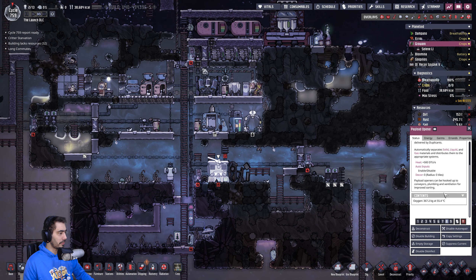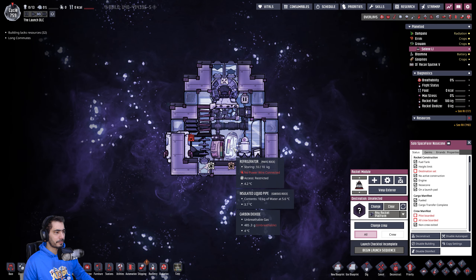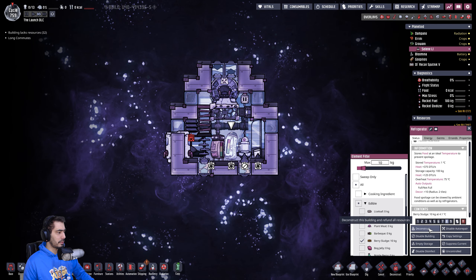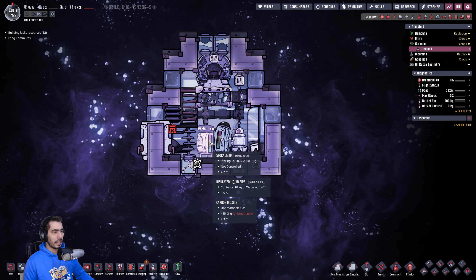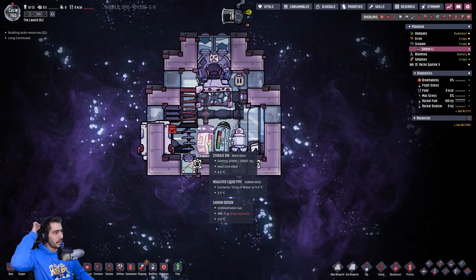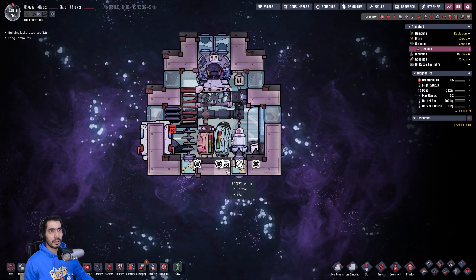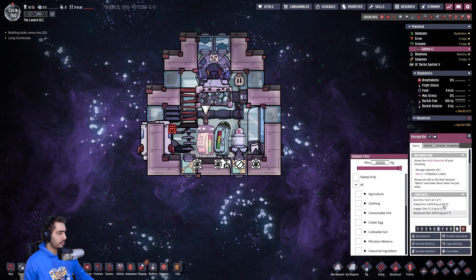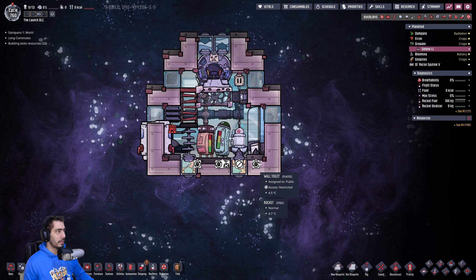You have loads of oxygen now. Let's do it like this — if we go inside, we can deconstruct that. I'm going to place a new storage bin here and fill it with ore. This has 20 tons of things — I'm gonna fill the other one with 20 tons more. Then let's set home and replace this rocket with a good one.